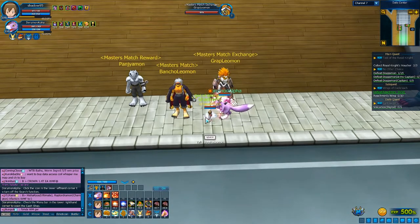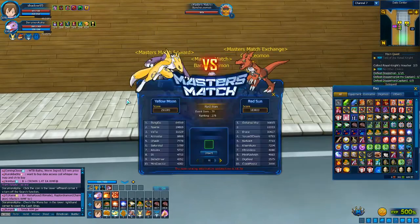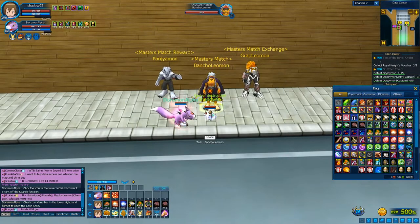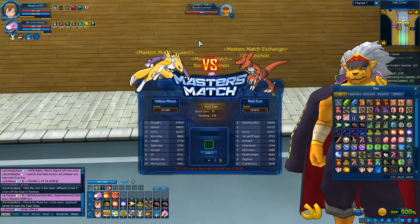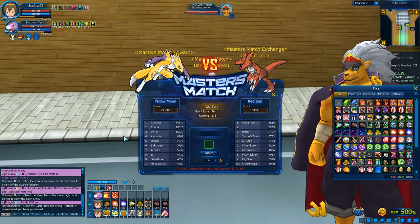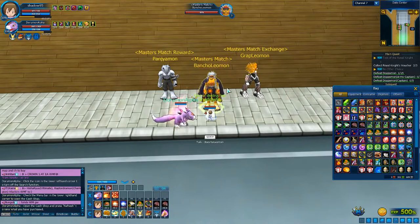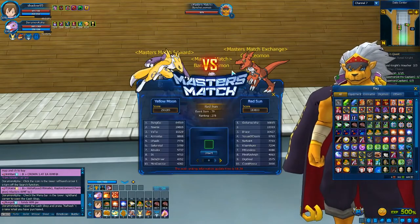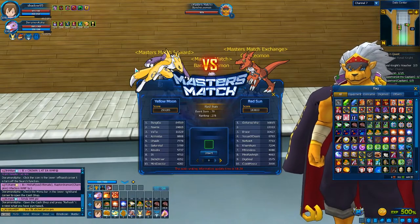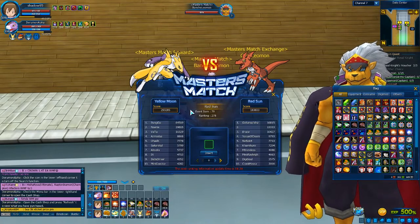There's one real Mastermatch NPC here. When you come to him, a small notification pops up telling you if you're joining a team, whether you can change teams, and what the rewards are. When you talk to him, he puts you randomly between two teams. I ended up on Clamon's team - I wanted to be on the other team because they're my people in Digimon, but it doesn't matter.